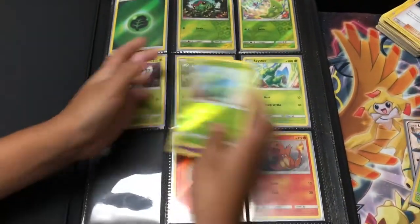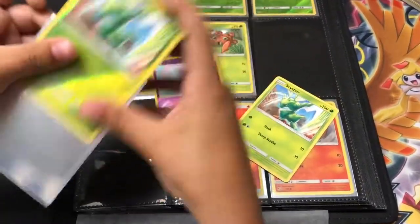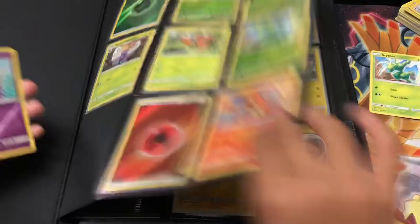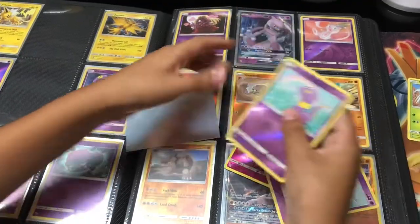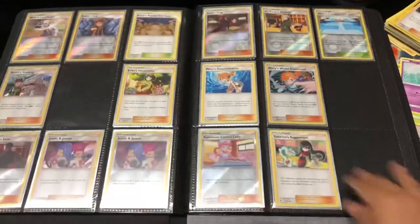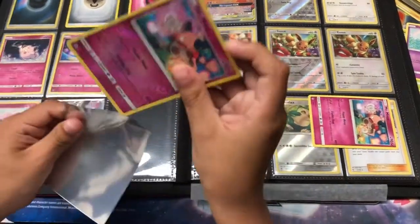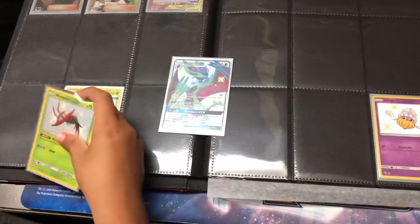First I need the Scizor reverse rare — okay, check. Now I have to put the Ekans with the rainbow section. Okay, and now Mr. Mime goes in here. And now we're going to the shinies section — this one has to go here.